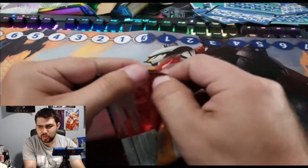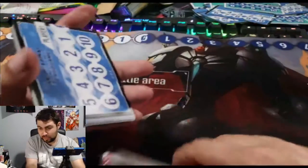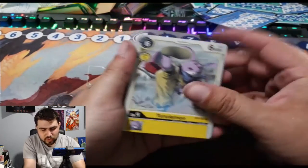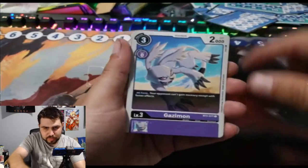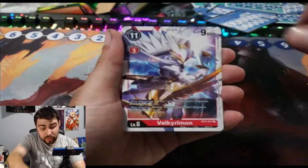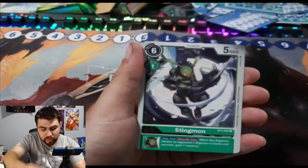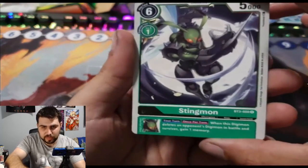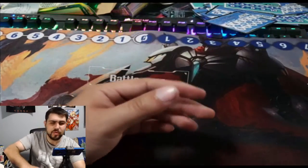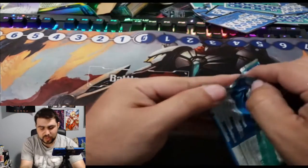If you saw the first video you've seen pretty much all the commons and uncommons, so this is going to be a much speedier video — hopefully. Let's take a look: Reramon, MegaDramon, Death Parade Blaster, Gazimon, Betamon, Arctic Blizzard, Agumon, Valkyrimon. Demi Meramon, Veedramon, Etamon as a rare, and Stingmon — which we haven't seen yet!